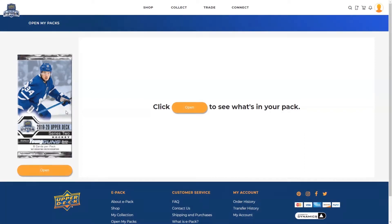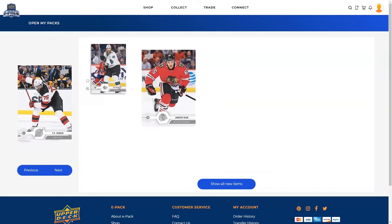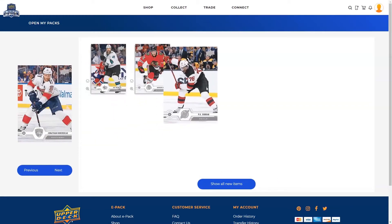Click the pack or the orange Open button to open your pack and reveal the first item. To reveal the next item in your pack, click and drag the top item to the right, or click Next.